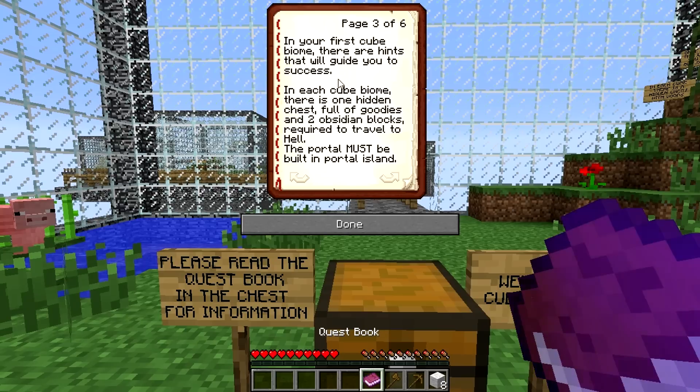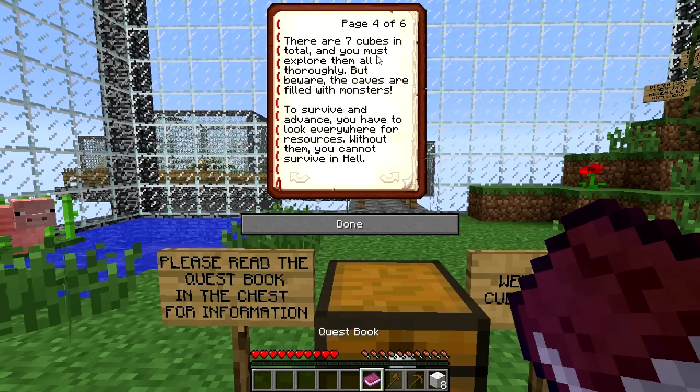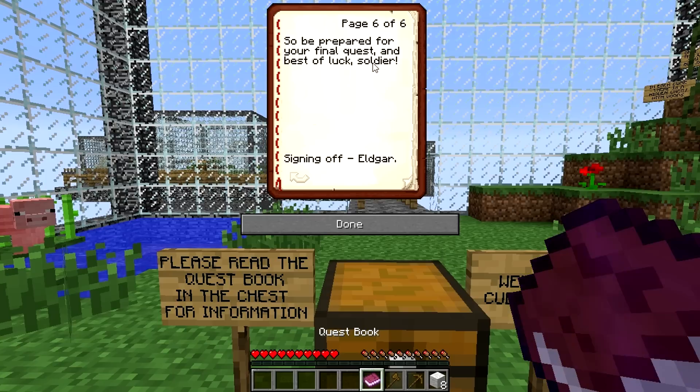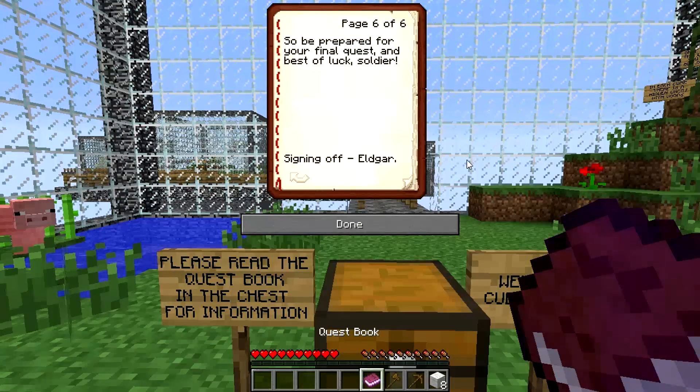In your first cube biome, there are hints that will guide you to success. In each cube biome there is one hidden chest full of goodies, and two obsidian blocks required to travel to hell. The portal must be built in Portal Island. There are seven cubes in total and you must explore them all thoroughly, but beware — the caves are filled with monsters. To survive and advance, you have to look everywhere for resources. Without them, you cannot survive in hell. Each cube has a danger level, so be careful. Once you've found all the obsidian blocks, you must create the portal in the Portal Island. Be well prepared. Signing off — Eldgar. That's a cool name.